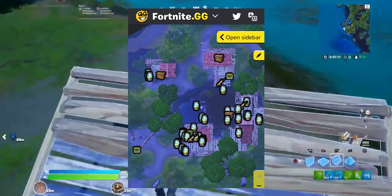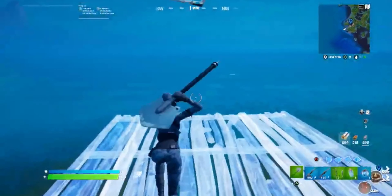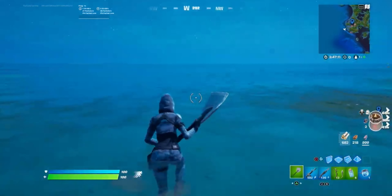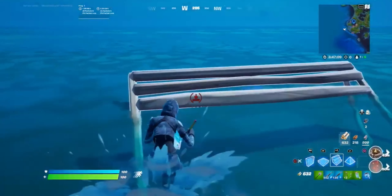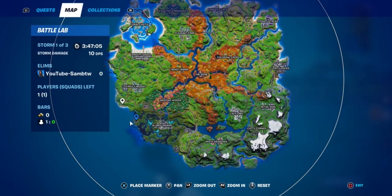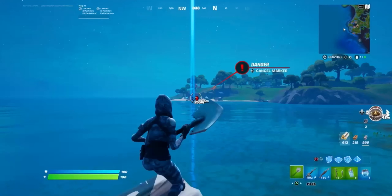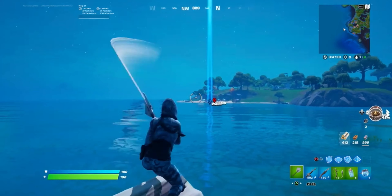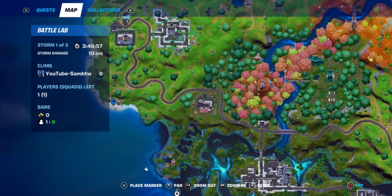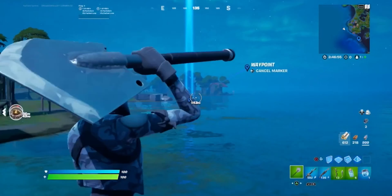Here's another backup spot if people land at the previous spot and at Doughburger. It's right behind Holly Hedges — I'm going to quickly mark it on the map. It's a really good spot. I'm pretty sure there might be a bunker just here, but we're not going to be going through the loot path there. There's also another small spot nearby, but we won't be looting up there, so moving on to the next spot.